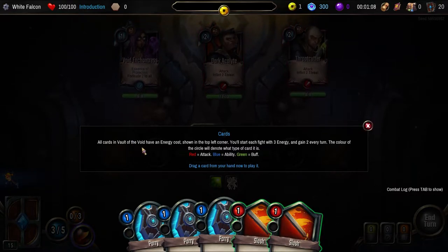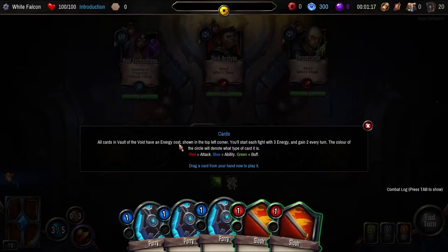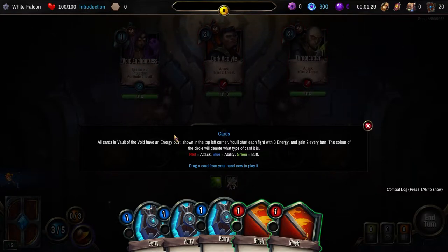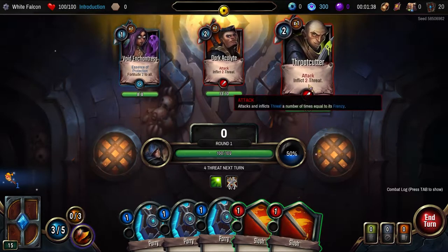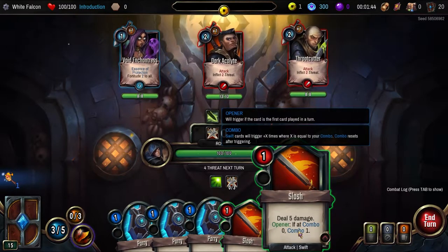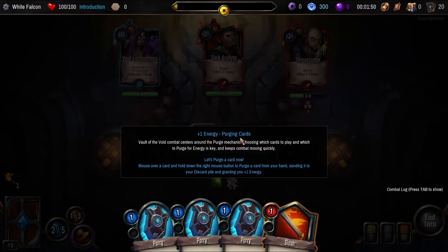All cards in Vault of the Void have an energy cost shown in the top left corner. You'll start each fight with three energy and gain two every turn. The color of the circle denotes what type of card it is: red attack, blue ability, and green buff. Drag a card from your hand to play it. We've got eight health. Essence of protection — fortify two to all. Attack — inflict two threat. Deal five damage, gain one combo. Plus one energy purging cards.